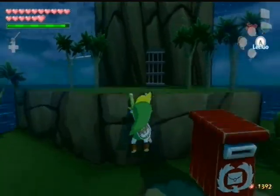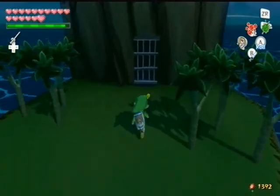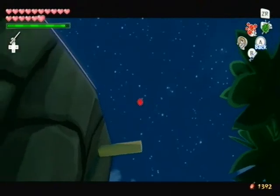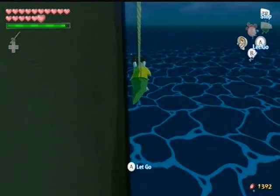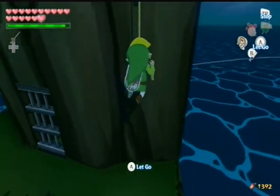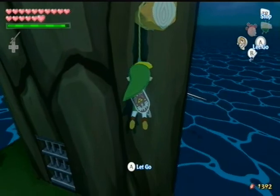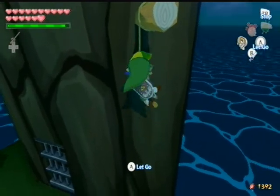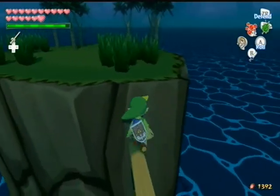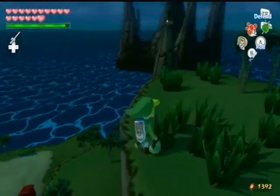As you can see, we can't just go straight to the cage and open it — it doesn't work like that. We need the grappling hook. I think we need a Hyoi Pear. If I tell you the best strategy: before we use the Hyoi Pear, we want to take out our bow and arrow.